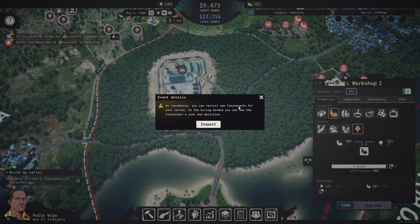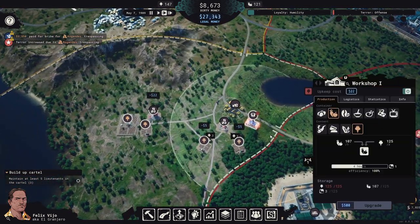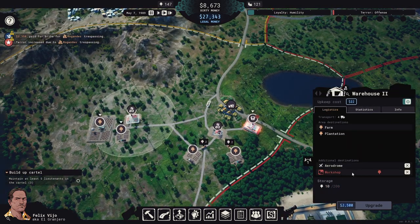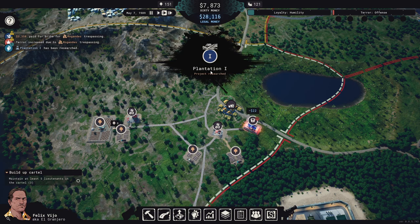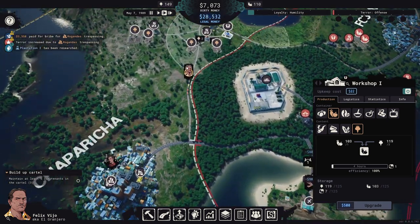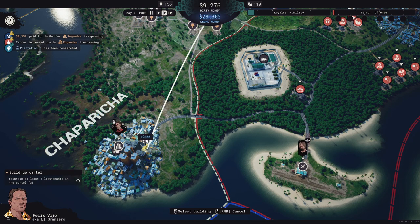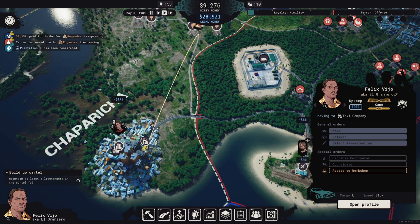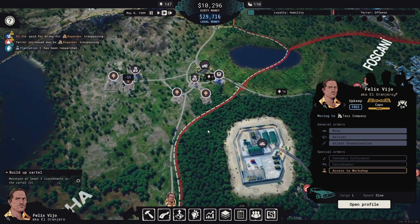We learn that at residences you can recruit new lieutenants — in the hiring window you can see cost and abilities. So we need to take this residence. Let's remove the workshop temporarily, move down here, and then move Hector and Felix over to take the residence. We also just completed the Plantation Tier 1 research.